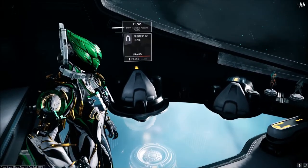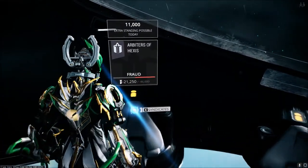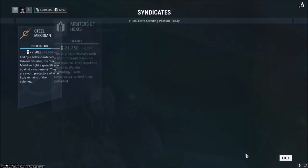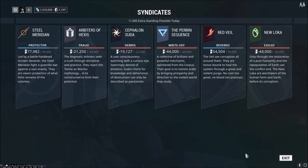Syndicates are pretty easy to access — they're in your ship once you get the nodule unlocked. I believe you have to be Mastery Rank 3 to actually join a syndicate. If you want to find out information about the syndicates, just go to that section of your ship and pull them up. You can also visit the syndicates on the relays and go to each individual one there. There are six syndicates altogether, and there are different levels of reputation you will get with each one.